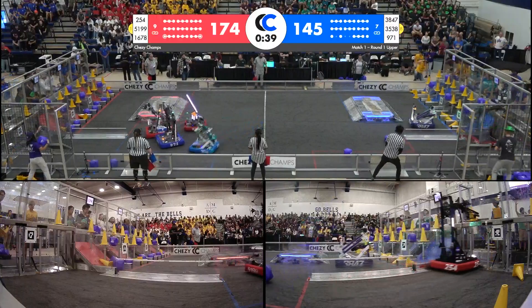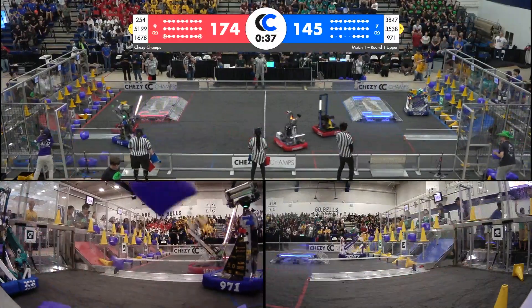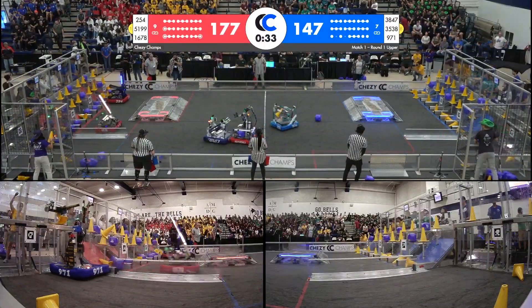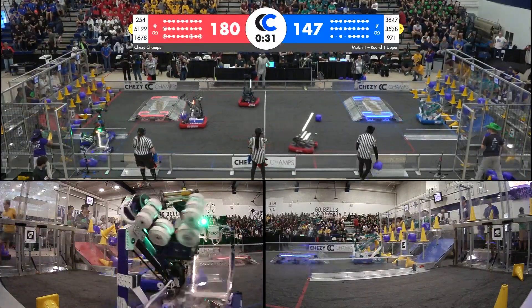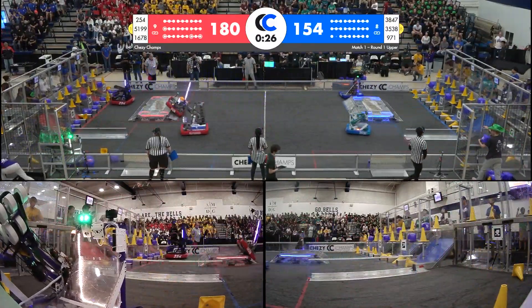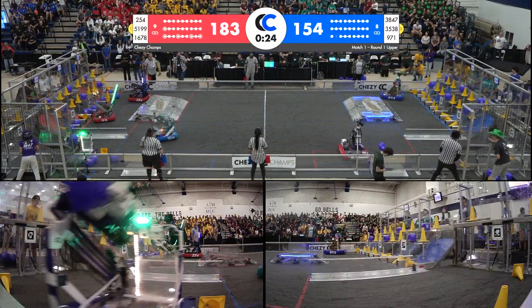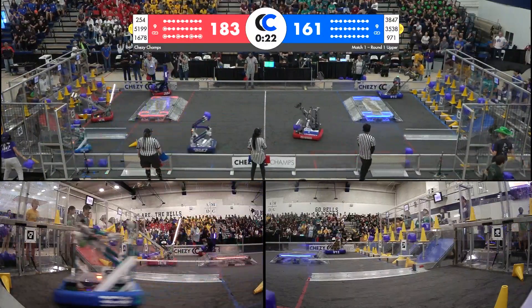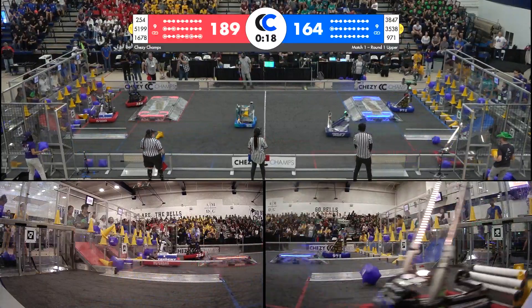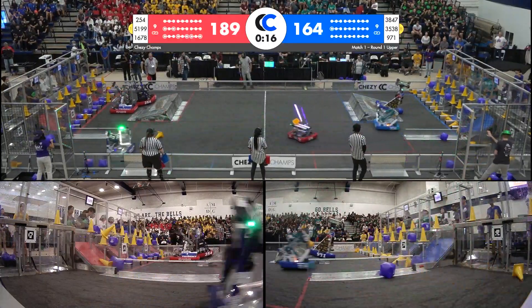These alliances are putting up scores unfathomable to regular season play. But this is Chessie Champs, folks — this is incredible levels of play right here. Red Alliance supercharging these nodes, Blue Alliance now able to as well. They've filled up their grid with under 30 seconds remaining. 1678 placing a cone on mid on top of another cone — that's yielding more and more points.